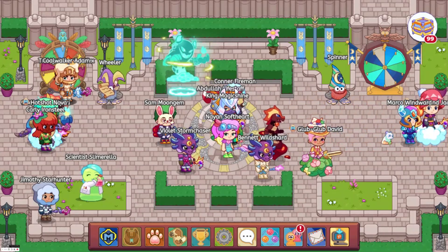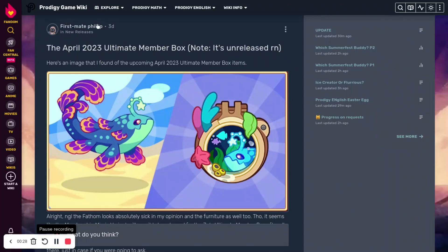Let's go ahead and look at the pet. So here it is right here. It was found by First Mate Phillip, and it looks pretty cool. It has this really cool looking tail. I really like the colors on this — it has orange, purple, blue, aqua, a different color of blue, this like star thing, and orange eyes. It looks really cool overall.